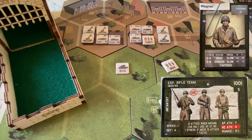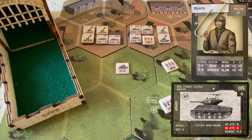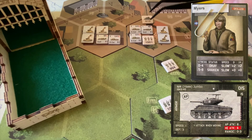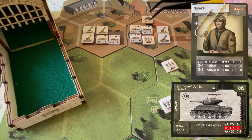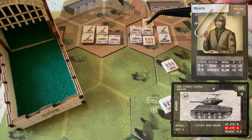Last but not least, we have Sergeant Myers and his badly damaged Jumbo — hull cracked, gun damaged, wounded, and stressed from the attacks, with a glancing mark on the tank too. This Jumbo has just been battered coming across the field. We move him forward into the city to get him out of the open for better defensive positioning, and also because in the invasion scenario, when our units are in the same hex as the enemy we get an extra attack die.